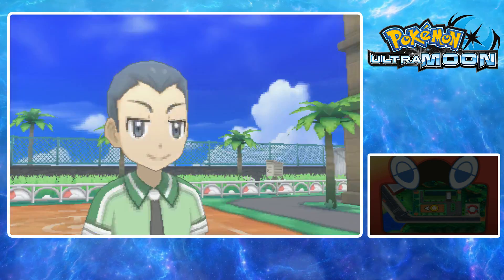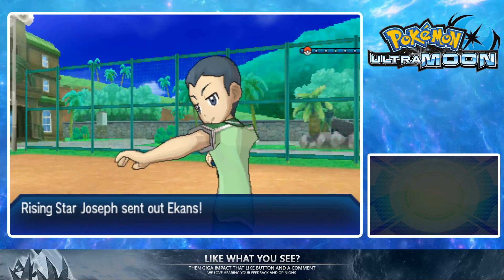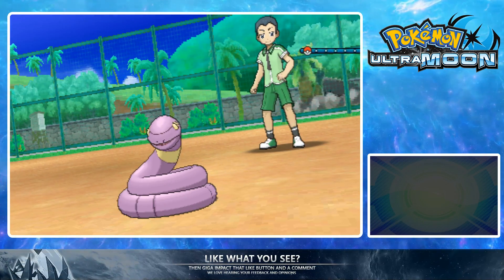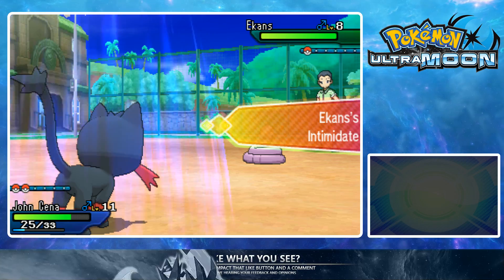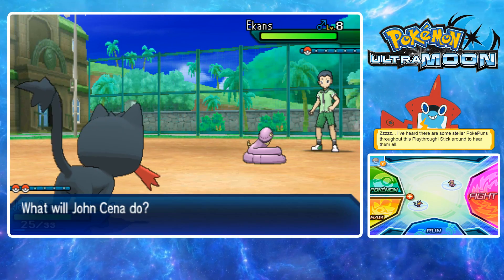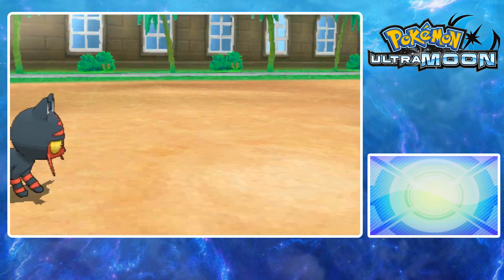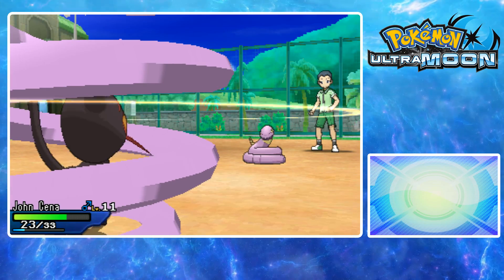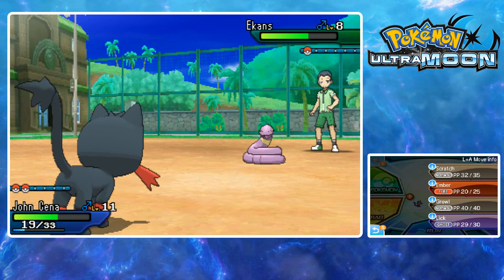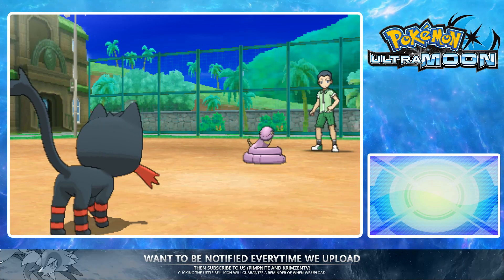He's got Ekans! So instead of an Alolan Grimer, he's got Ekans. He still has a Poison type. I like the ability display — that's a cool feature. He'll probably use Toxic or Poison Sting. That's going to be annoying. He might have a Potion too. We're going to use Bite to try to get a flinch — oh, he dealt a lot of damage.